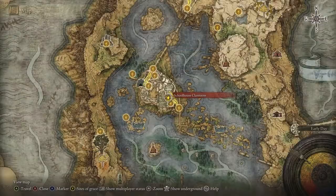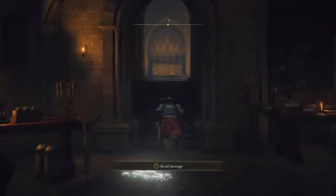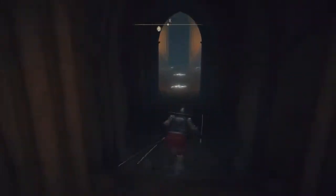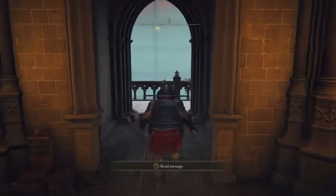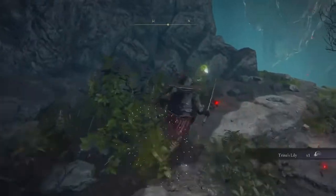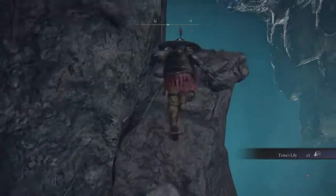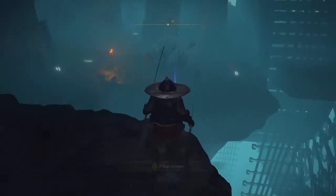The second item can be found starting from the Schoolhouse Classroom grace. Just like the first item, this one is very easy to get to as well. From the grace, follow the exact path that I take — take the first left and you'll be inside this room. There is going to be a secret doorway; you're going to want to hit it with your weapon or roll right into it. Take a left, jump onto the ledge, get to the very end of the ledge, take a left, and you will now see a couple different rocks that you can jump on top of. Keep doing this until you reach the very top.